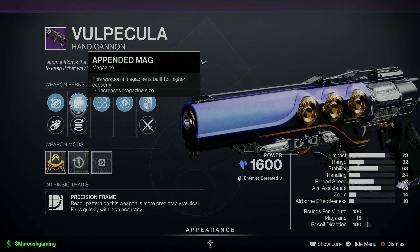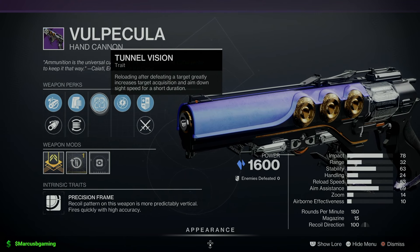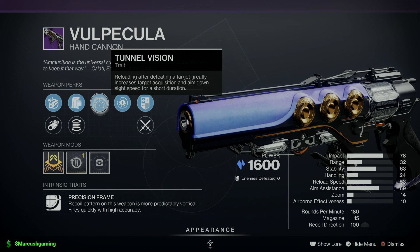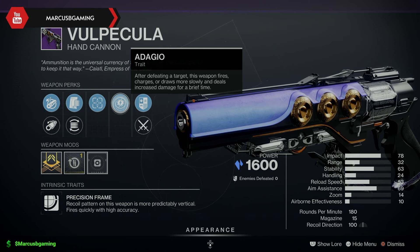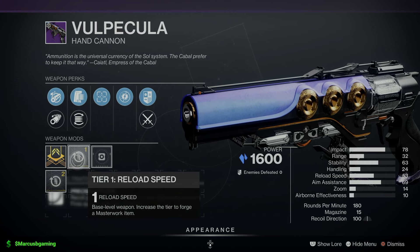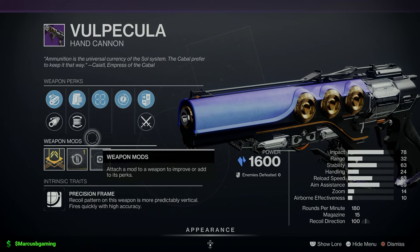Volpecular Hand Cannon comes with Chambered Compensator or Corkscrew Rifling, Appended Mag or Flare Magwell. Tunnel Vision — so if you get a kill and then reload right after that, you're going to have way better targeting and aim-down-sight speed. And Adagio — if you get a kill right after that you're going to hit harder, but you're going to shoot slower. Then a reload speed masterwork, so this baby will get to killing in PvP.